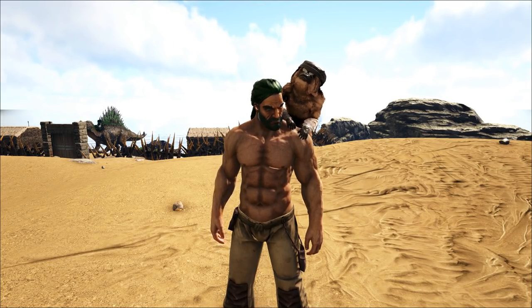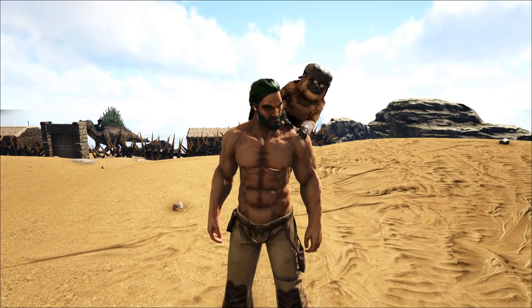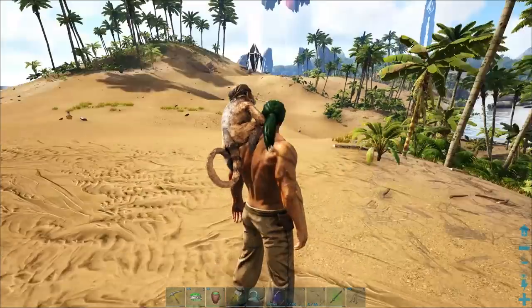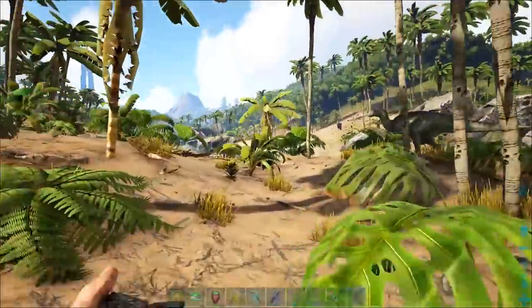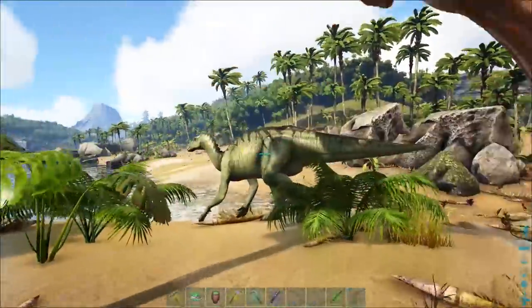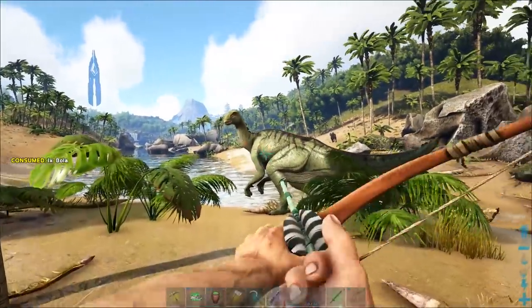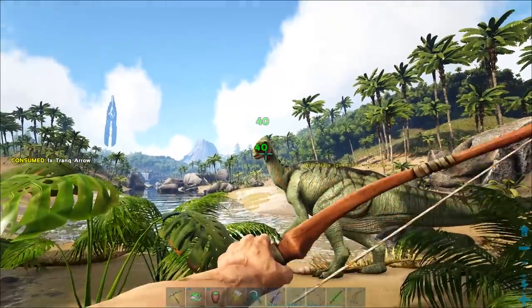The easiest way to tame these guys is just with the Bola method. Let's see, what level are you, buddy? Oh, you're 45? Perfect. Bola method, and we're going to use our patented multi-arrow technique — we've got two bows, one with Trank Arrows, one with regular arrows, and we're going to try to go for headshots on this guy.